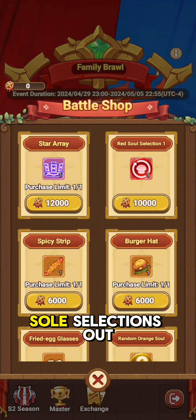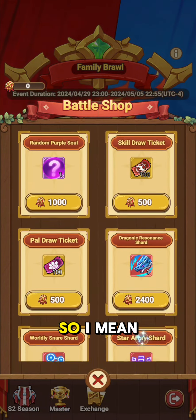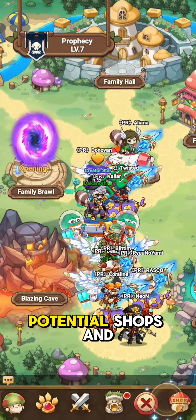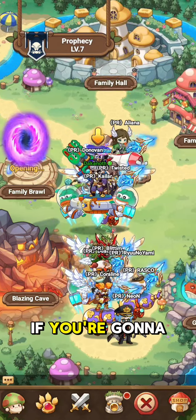Like any of these potential shops, the main thing is if you're going to get them anyway, you also want to make sure you're donating in your family hall. You want to make sure you're doing everything you can possibly do to basically give yourself that chance to get those Souls that you need to be able to really work your way up in the rankings and be able to actually compete.